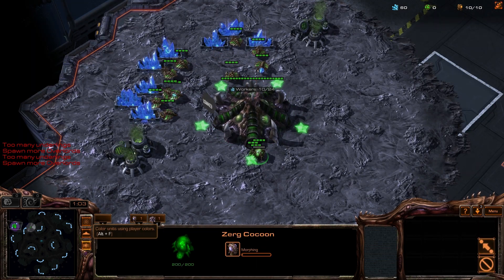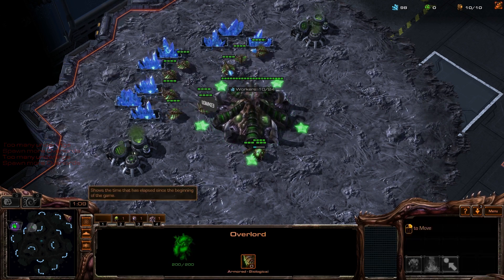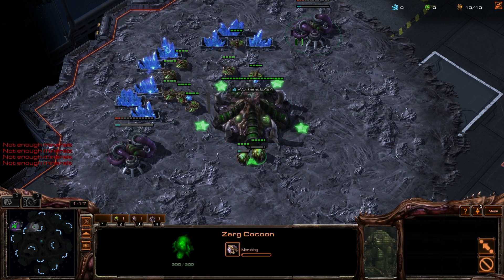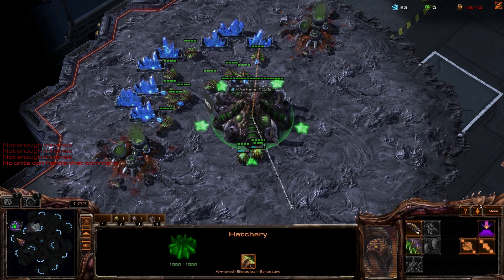Did I make an overlord? Oh my god, I didn't make an overlord. I was trying to show off right there. Well, I haven't really played this map very much. Alright, we're going for a double extractor trick. Panic mode activated. No, we're good. This is just a bit unfortunate I suppose.